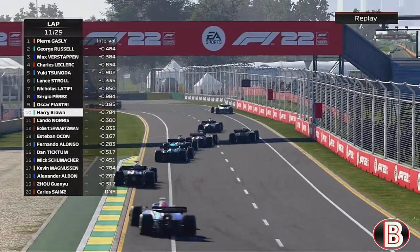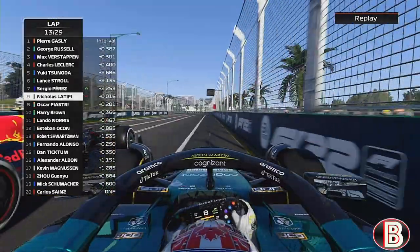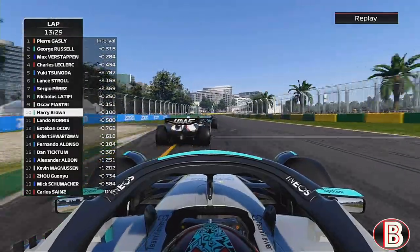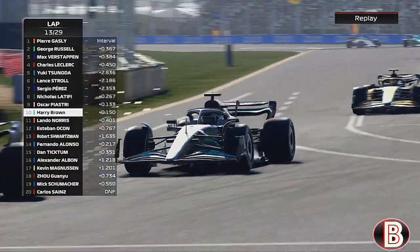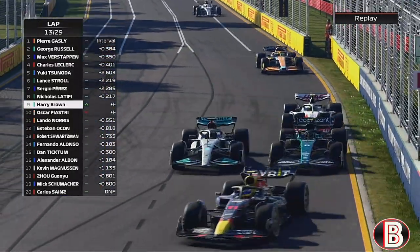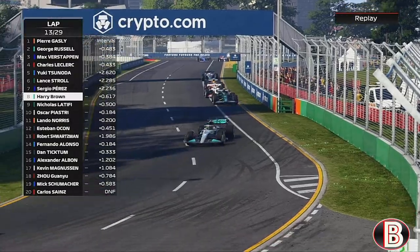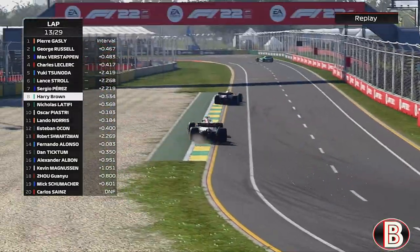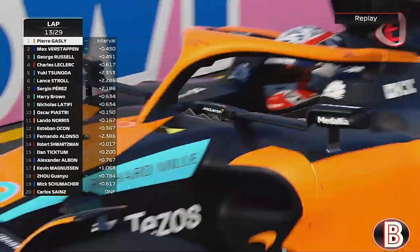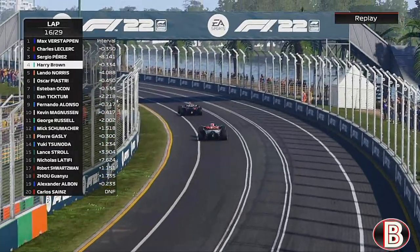Both of them gone. Now here is Piastri, but Perez and Latifi are up outside - Latifi doesn't have the bravery to go around the outside and Perez is through. With DRS we send it on Piastri and Nicholas Latifi - and we're through. Next up is Perez, who we battled earlier in the Grand Prix and who overtook us. And now Gasly and George Russell are heading into the pits - they'll be miles down at the back.